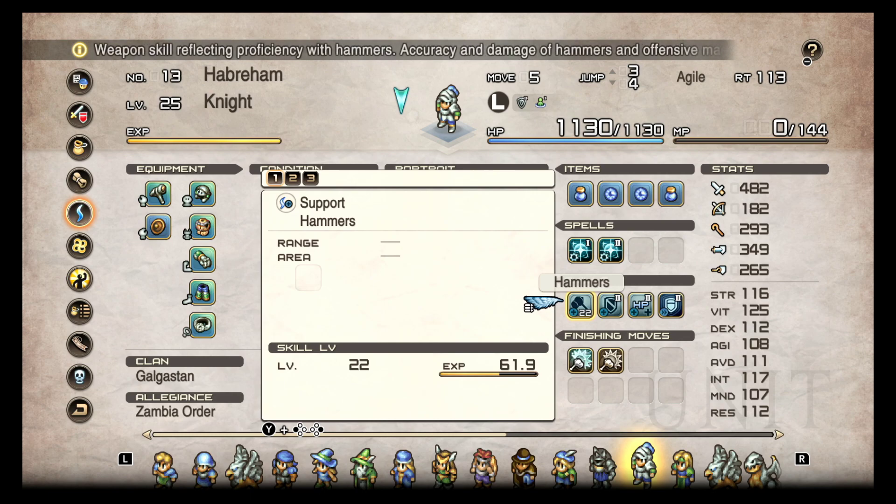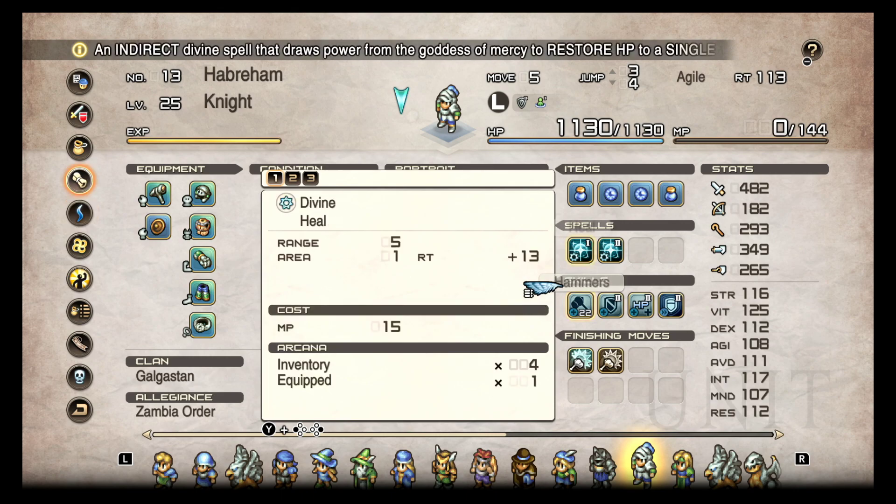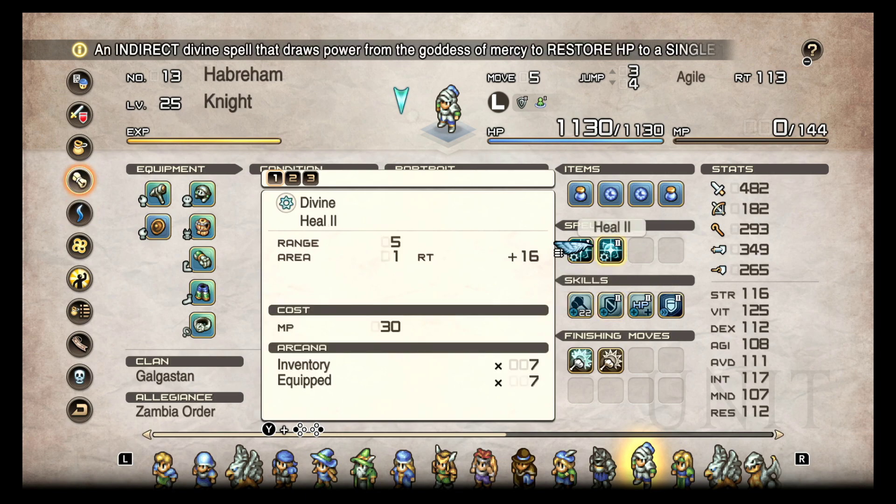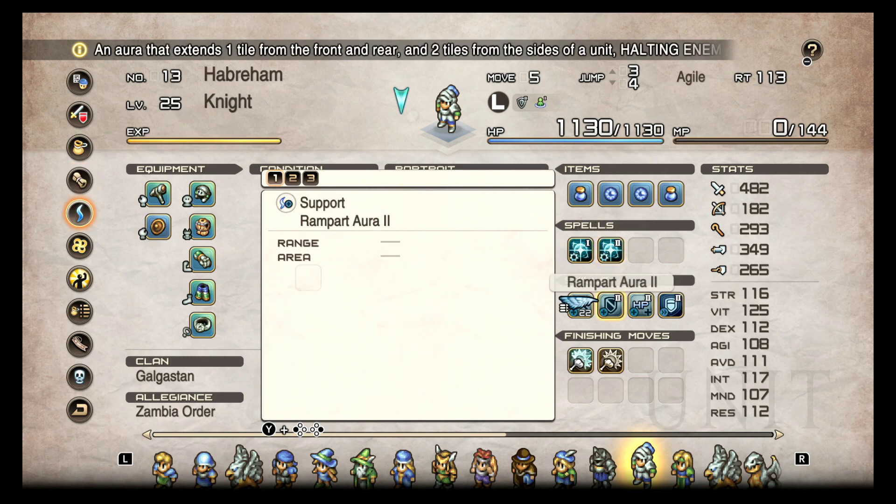Now with White Knights I run two White Knights and a Terror Knight — sometimes two White Knights and two Terror Knights. The Knight also has healing abilities. A Heal 2 on a Knight versus a Heal 2 on a Cleric is the same HP difference by maybe five to ten — not significant. The downside is a Knight can't spam heal every turn like a Cleric can.